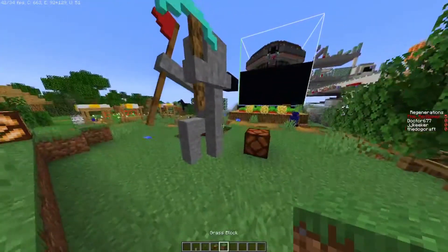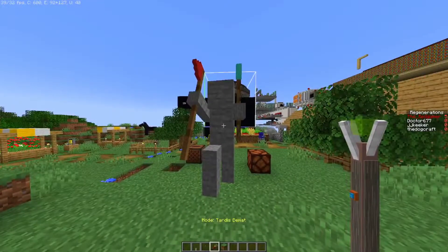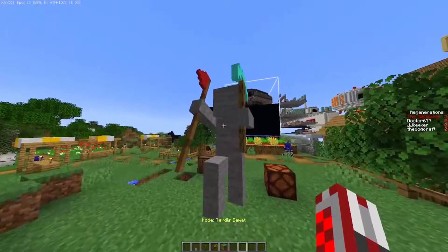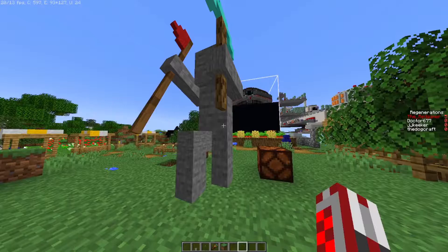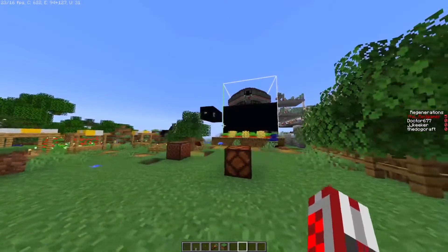So the first new thing is the Tata's Demat. Every single exterior now has its own Demat animation. It's like switching textures from stone to glass, back to stone to glass — so it has this sort of blinking animation.